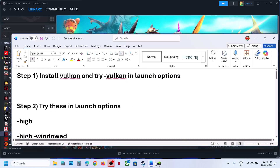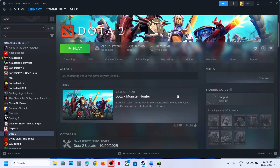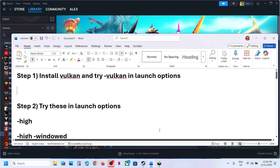The first step is to install Vulkan. Go to Steam, select the game, and scroll down to find 'Manage my DLC'. If Vulkan support is unchecked, put a check on it and it will go through an update. Once the update is complete, launch the game and check if the issue is resolved.